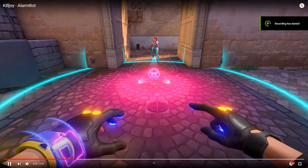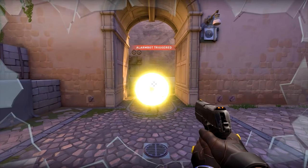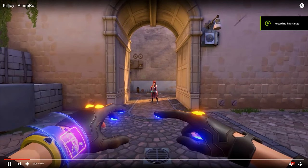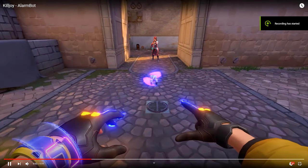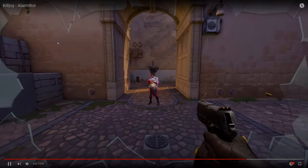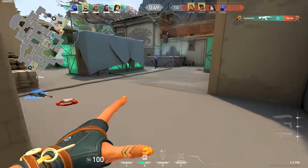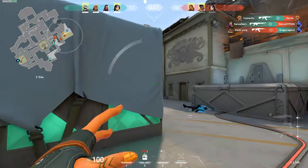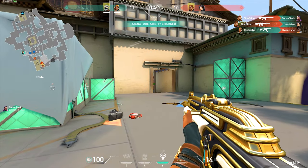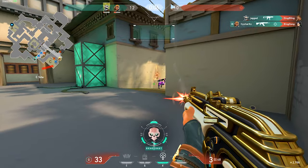Starting out with Killjoy — she has four abilities that seem pretty busted. The first one is going to be an Alarm Bot. Basically, it's a little bot that you deploy, and whenever an enemy enters the vicinity, they now take double damage to anything. So with the Classic they can get a one-hit, or with a Vandal — which usually takes four shots to kill — it's only going to take two. You're going to want to shoot this immediately before the double damage gets activated on you.